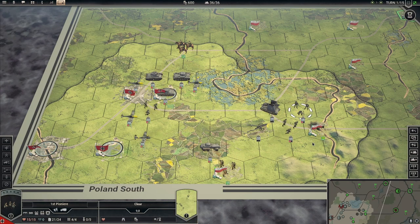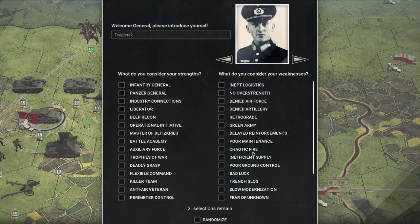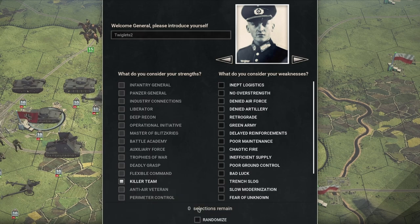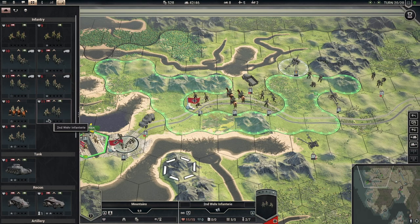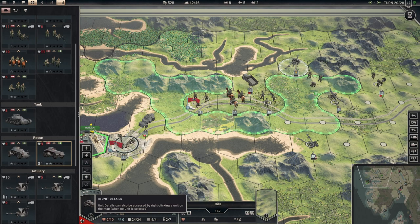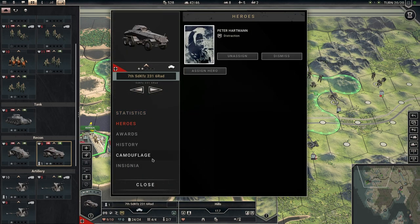Artillery and planes can attack from range, and certain units will automatically defend others — such as fighter planes defending bombers and artillery defending ground units — but they have to be in the right place to do so. At the beginning of a campaign you create a commander by selecting their strengths and weaknesses. You gain points by selecting weaknesses and spend them by selecting strengths, leading to some interesting combinations that can have a huge impact on how your campaign plays out. Your units gain veterancy as they progress, and you receive heroes at random throughout the campaign who can be assigned to particular units — basically offering a bonus to the unit they're allocated to.